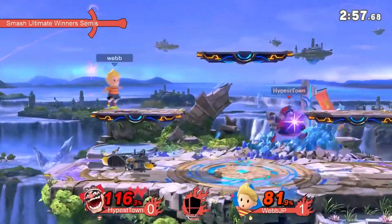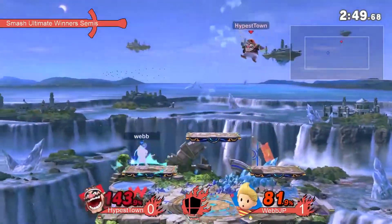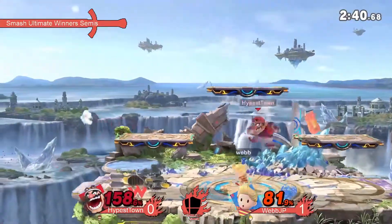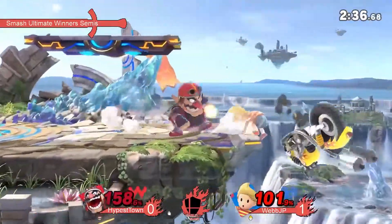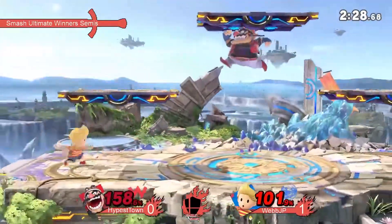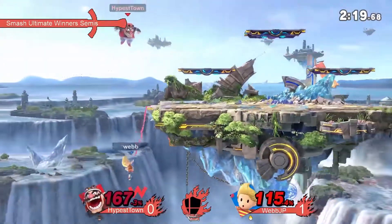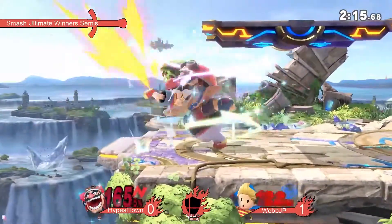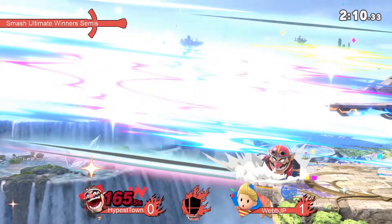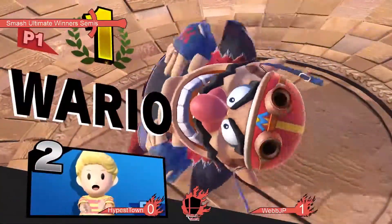Forward tilt, weak forward tilt — no read on the tech. Not a KO throw yet. PK Freeze — not going to do it. Using the bike to extend his hitbox. That might do it — one more probably will. The back throw would do it too. The forward throw — nothing. Really intense here between WebJP and HypisTown. He just killed with Wario forward air — one of those little boops. We messed up the score a little bit, but that's going to be 2-0 HypisTown. Still a really solid showing for WebJP.